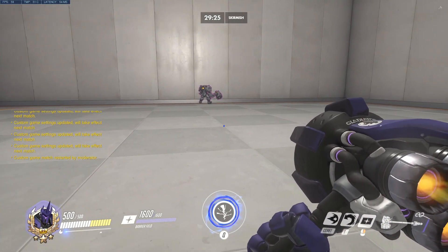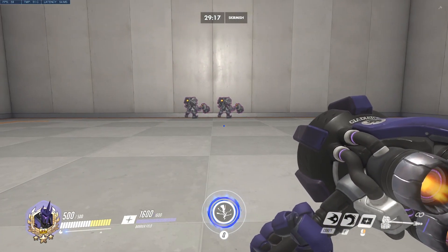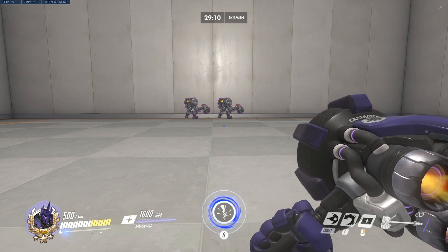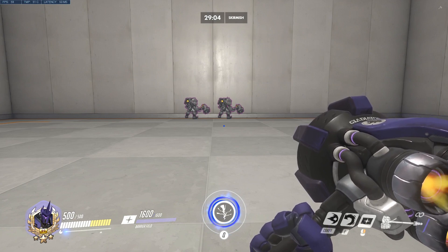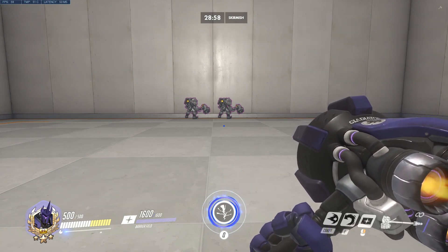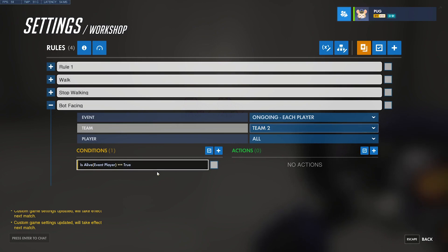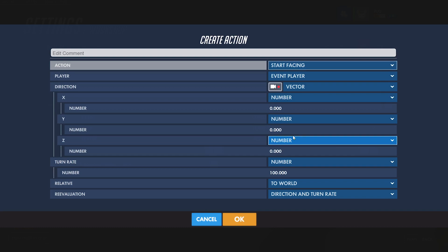So now Reinhardt will walk forward if no one is near him, but he only walks forward. Obviously we need him to walk towards other players. We could use Start Forcing Throttle Indirection and make the direction towards a player, but if he's facing the player, walking forward will always move him in the correct direction anyway. So instead we'll keep him forcing his throttle forward and have him change direction by changing the direction he's facing. Whenever the bot is alive — meaning they have spawned in — I'll use Start Facing, and this will reevaluate where the goal position is, so it's great for making bots lock on to moving positions such as players.